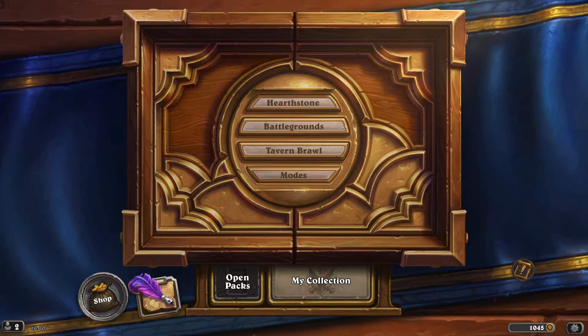Battlegrounds is similar to drafting in Magic in some ways. There are two parts to the game: the shop phase and the combat phase. In the shop phase you're buying cards from a shop — each card costs a certain amount of money — and you're trying to build a composition or team.